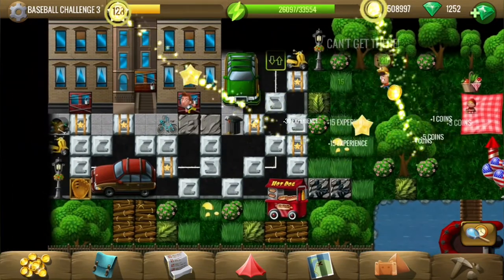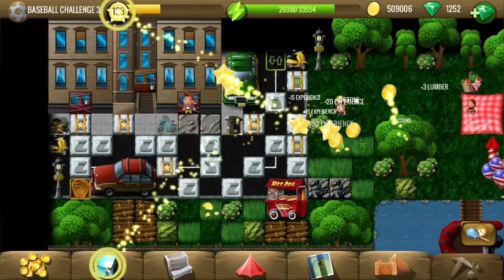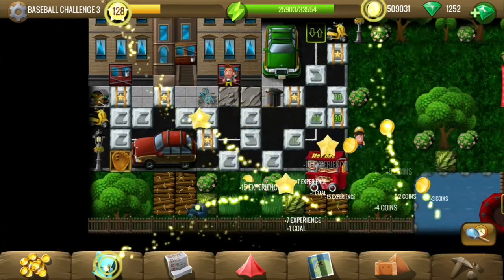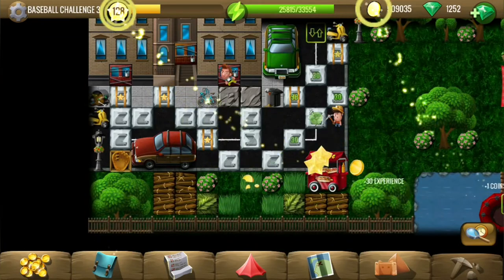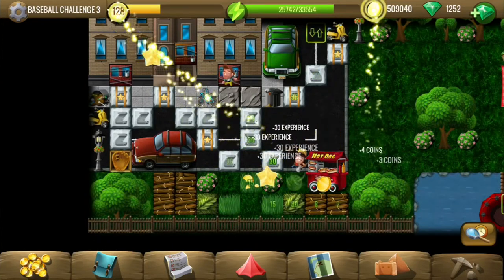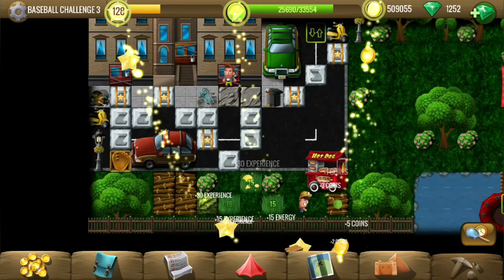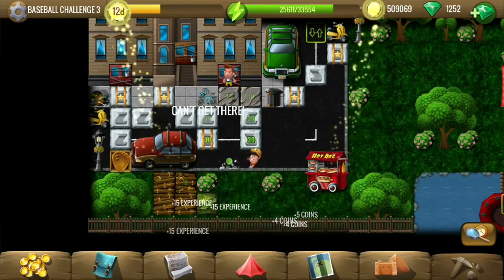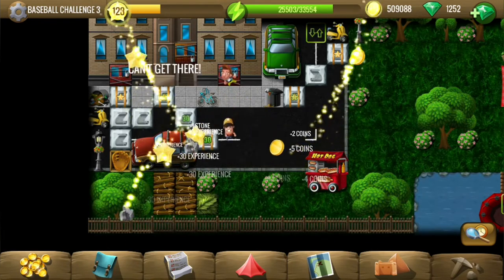I still haven't found a person that gives us some objective, so I think like the last level this one is also objective-less. Let's find out — we need to go to the top, but let me pick up all the tiles on the left first and then we will proceed northward.